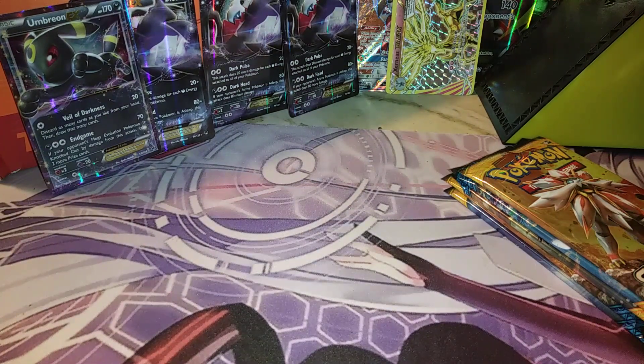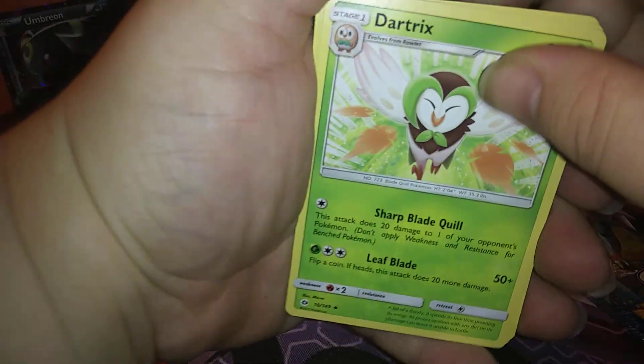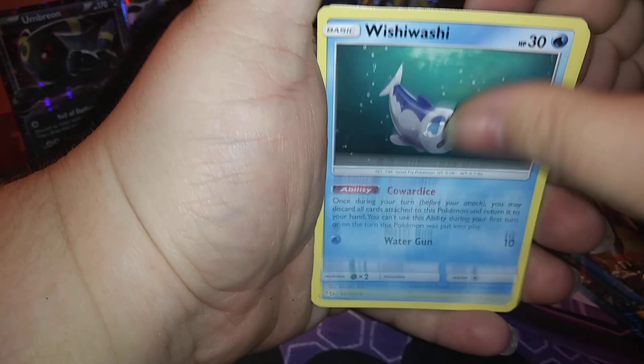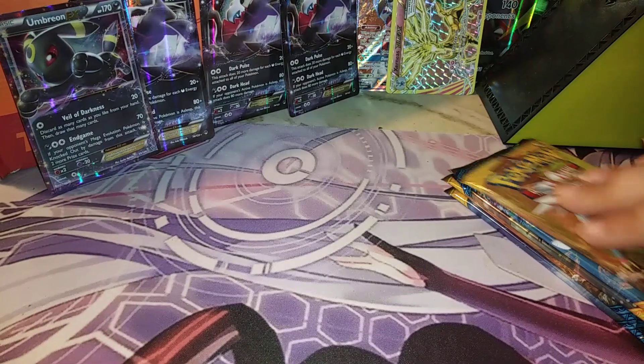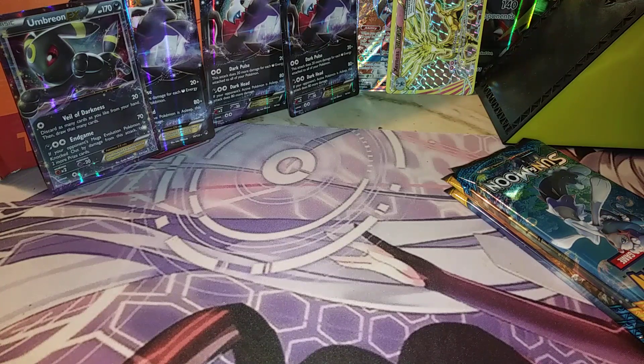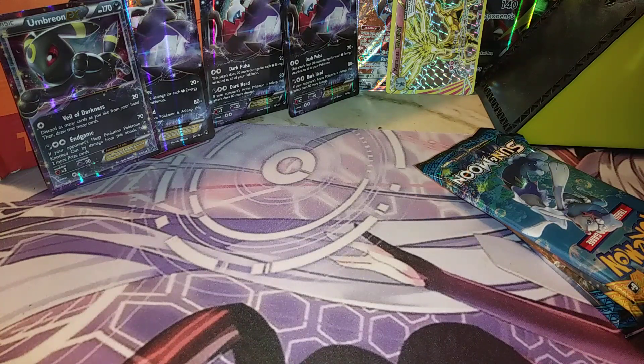Electric type energy in this pack. We got a Dart Frog, Eradicate, Wishiwashi, Psyduck, Fomantis, Stufful, Wimpod, Wingull, and a Parasect regular rare. So far only green codes.